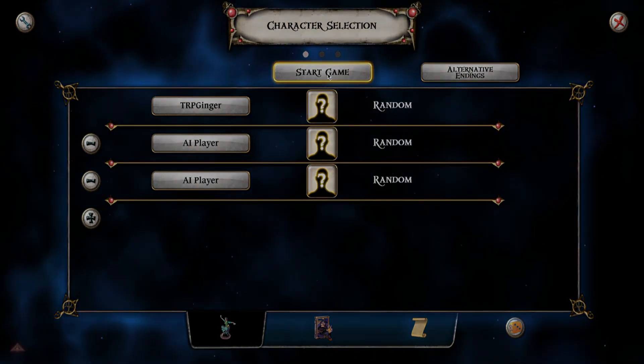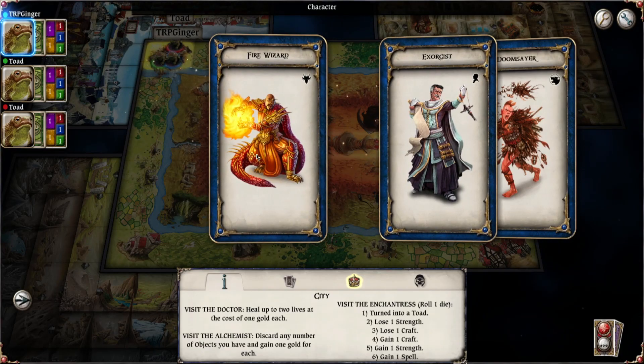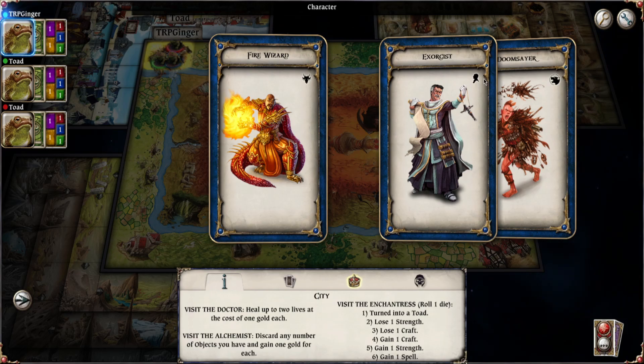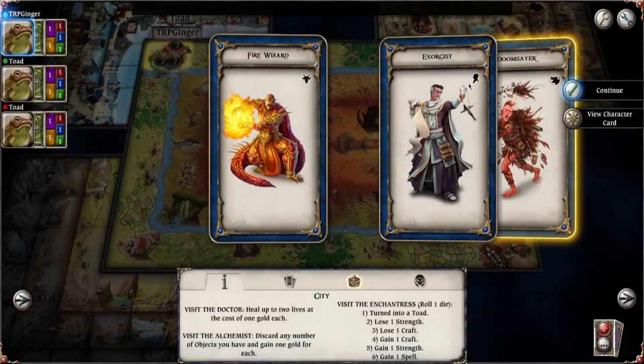Got me and two AI players, just like always, and we're randomly choosing. Got the Fire Wizard from the dragon set, I have the Exorcist from the DLC just for the digital game, and the Doomsayer. Doomsayer is one that I got to play in the first game I recorded. Whenever a character draws an enemy, you may replenish one fate, so it keeps my fate up like crazy. Strength and craft are decent. Whenever a character draws an event, I can gain a spell if my craft allows, and whenever I draw an adventure card that is not an enemy or event, I can draw an additional card. So that's really good.